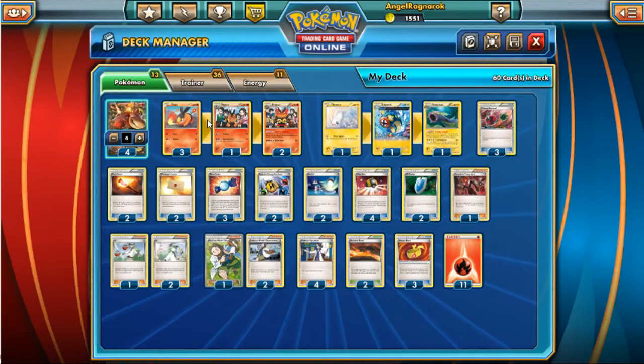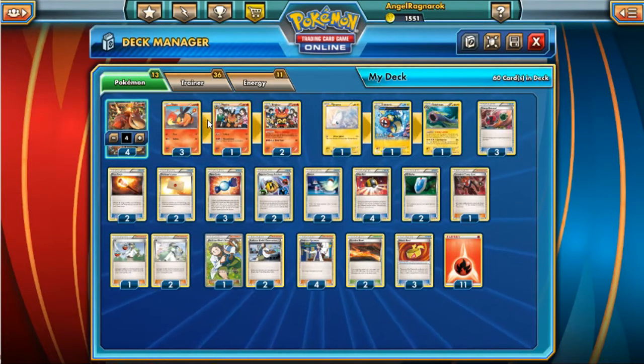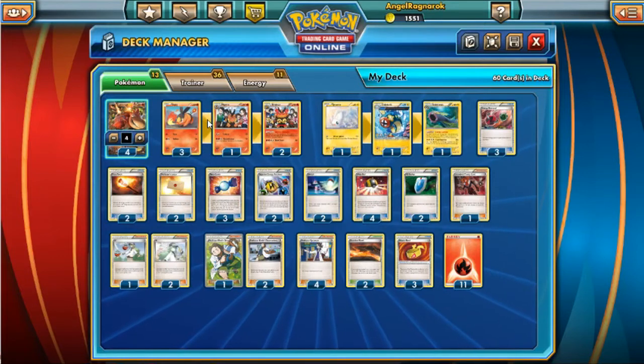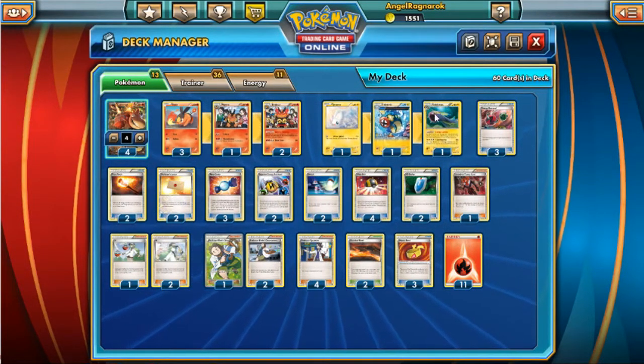I want to throw in a little spin into the usual Camrupt/Emboar deck — you don't have to do this, but I just like making things complicated. You know me, I was gonna put at least a couple of stage twos in my decks, so what I introduced in this one is Electross, and we'll get to why.